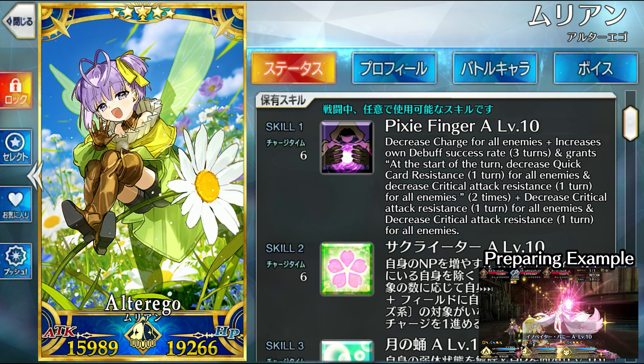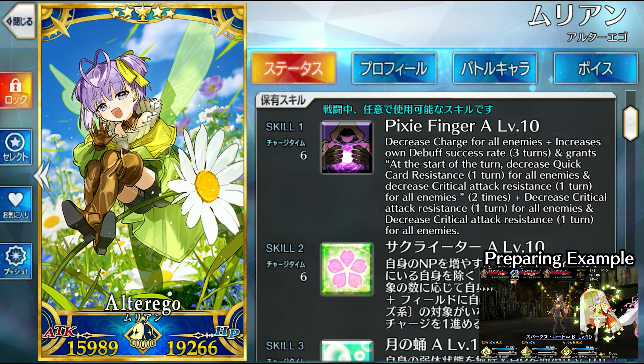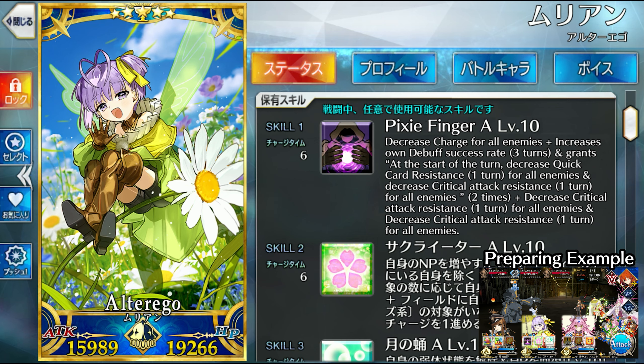At first glance this seems straightforward — you basically have a 50% AoE quick buff and a 50% crit buff for three turns, but in fact that's not what happens. The critical attack resistance down is not a crit buff. If you want to get technical, this is a card resistance down versus critical hits.